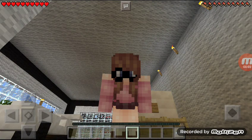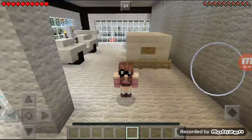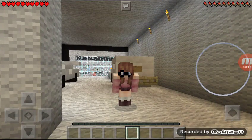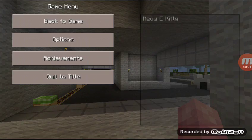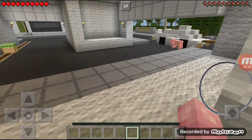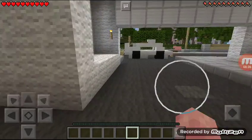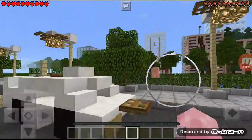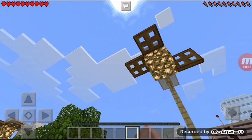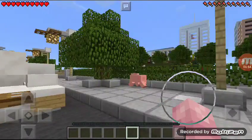Hey guys and welcome back to another Minecraft video. You may be wondering where am I? Well, I downloaded this map for a city and this is what it gave me. So let's get out a third person view. I had downloaded this texture pack and I guess it glitched.